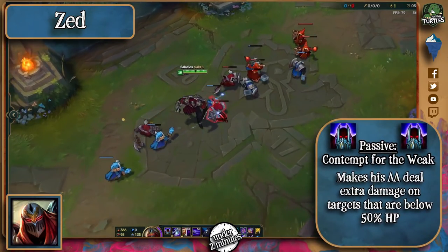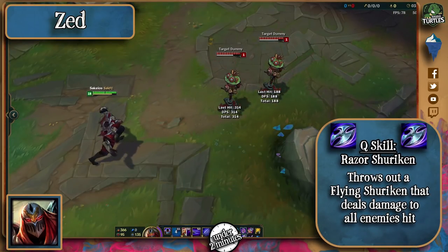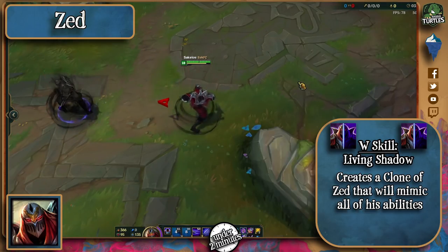Zed's passive enhances his auto-attacks on targets that are below 50%, meaning he can easily last hit in lane. His Q makes both him and his shadow throw a shuriken in a line in front of him. His W makes him create a shadow of himself that lasts for 4 seconds, will mimic his abilities, and allows him to switch places.